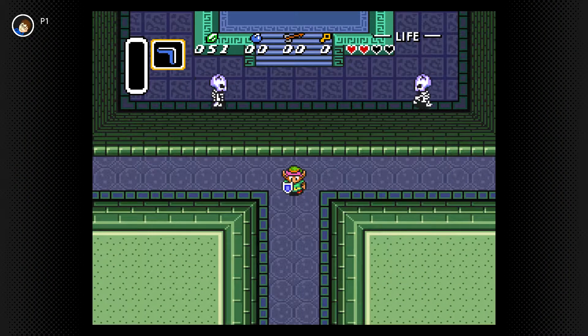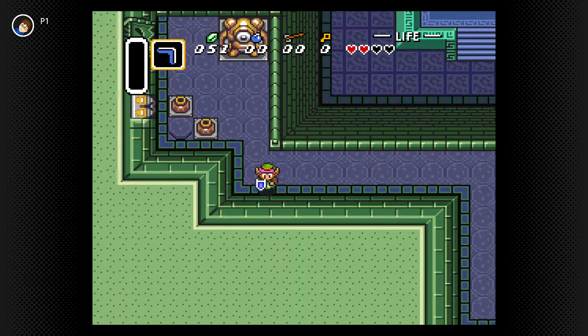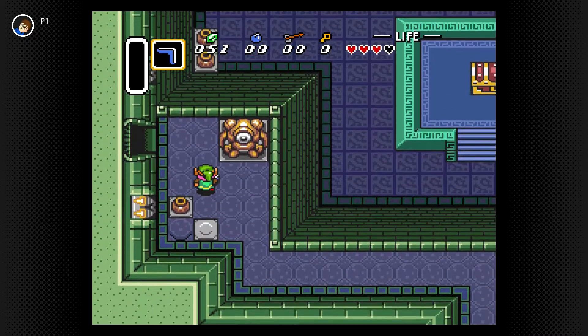Hey guys, this is PokeManiac101 and welcome back to my playthrough of The Legend of Zelda: A Link to the Past. Right now we're in the middle of a dungeon trying to find a pendant that will allow us to possess the Master Sword, and it looks like there's a switch right here that will open the door.